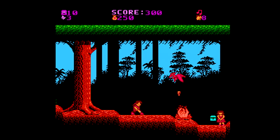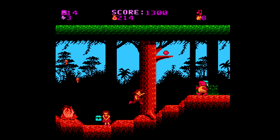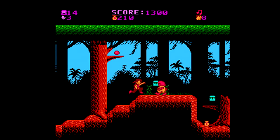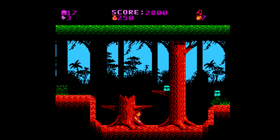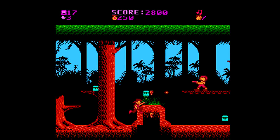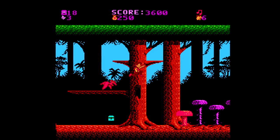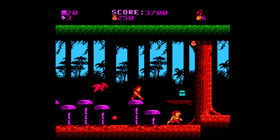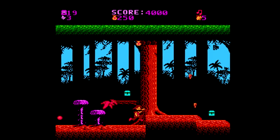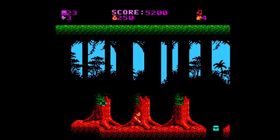In the game, you control Peter Pan. Your goal in every level is to defeat all the pirates in the stage. At the top of the screen in the middle is your score, which goes up for killing enemies and picking up random items. Below that is the amount of fairy dust you have left, basically your ability to fly around. The flying is very awkward, almost reminiscent of E.T. for the Atari 2600 — you just kind of float around without any real animation to the flight.